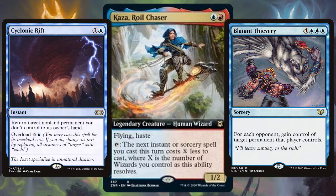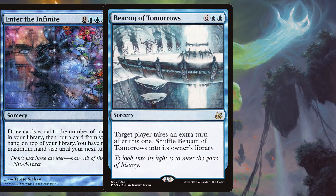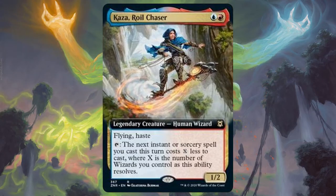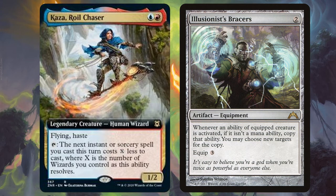Maybe add really expensive cards like Enter the Infinite, Beacon of Tomorrows and Omniscience. Really cheapen the casting costs with Kaza and all her wizards, and soon your friends will start to wish you never made a Kaza deck. I'd also throw in Illusionist's Bracers — you've got a chance to double Kaza's ability and really put the final nail in your opponent's coffin.